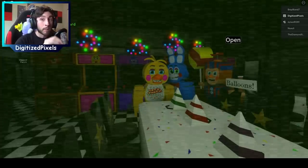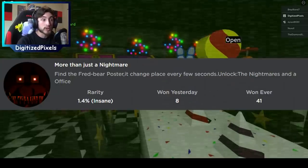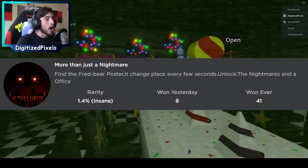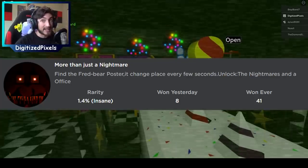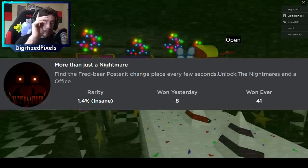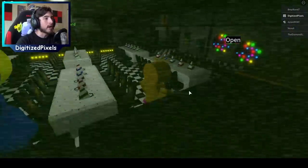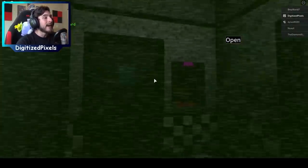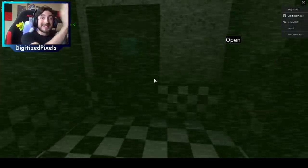The next and final badge is brand new — it's called More Than Just a Nightmare. It says: find the Fredbear poster, it changes place every few seconds — unlock the nightmares and an office. This one moves every six seconds and only has about four locations. The first location is right there by the safe room — we got super lucky! All you have to do is bump into it. Congratulations if you were able to get it right there by the safe room and the bathrooms.